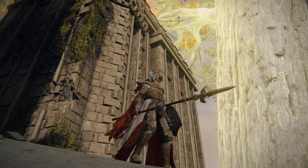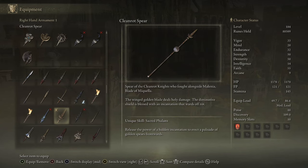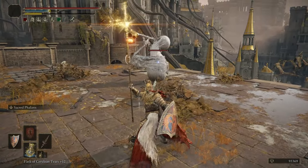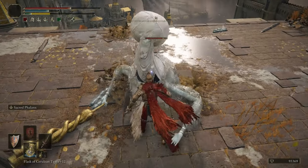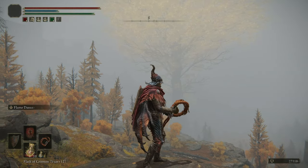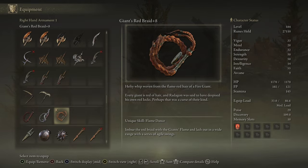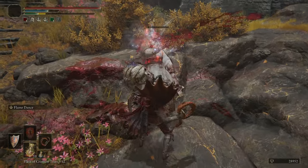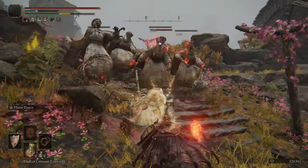The Cleanrot Spear is a good spear with physical and holy damage and decent scaling. Sacred Phalanx is a solid Ash of War — you can hit enemies with the general attack and then the spikes that come out of the ground. Decent all around for a Faith build. Giant's Red Braid is a boss weapon from the Fire Giant. Flame Dance is an awesome Ash of War, and while whip general attacks aren't the best, the Ash of War definitely makes up for it. That's why it sits in B tier.